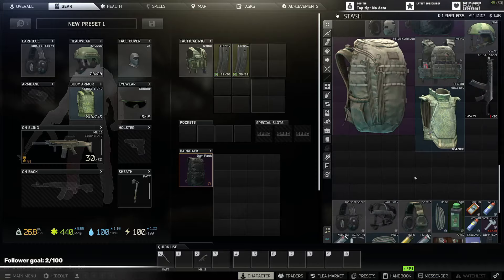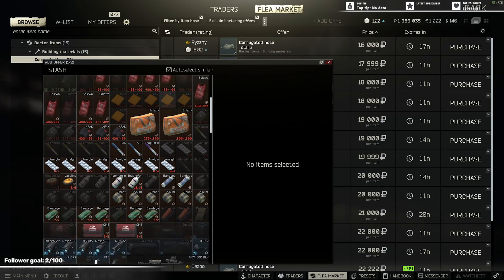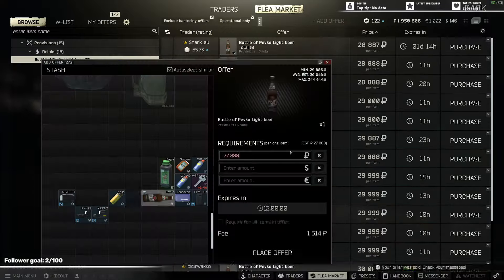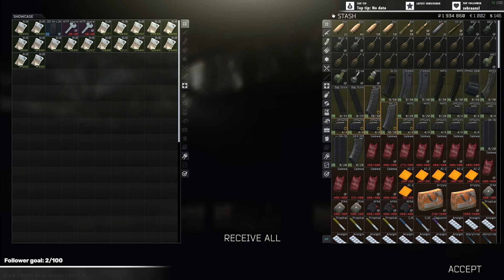Back in the Stash, we start selling all the stuff found on the flea market. After selling all the looted stuff, we made over 400,000 rubles just in this raid.